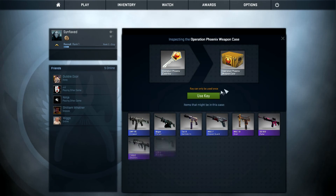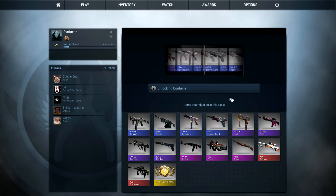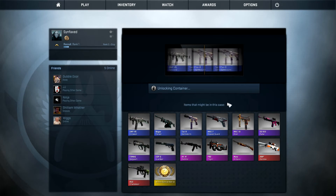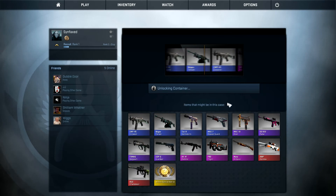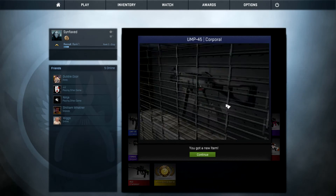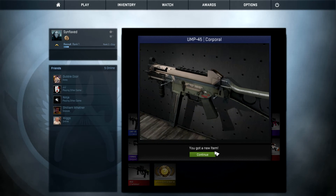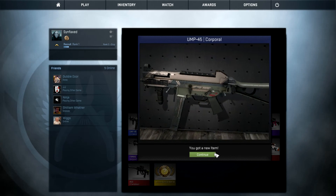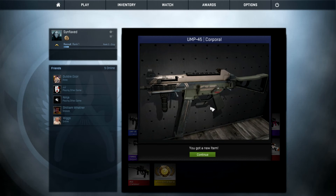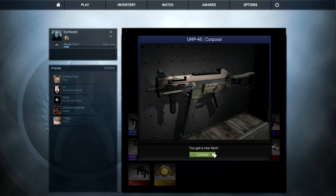Let's look at all the possibilities — the possibilities are endless. Let's use our key. Oh my fucking god, are you kidding me? I almost got a purple, and I got this piece of shit UMP Corporal. It doesn't even look good at all. It looks used — I want a new gun, not a used one.